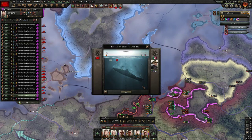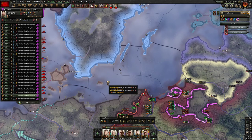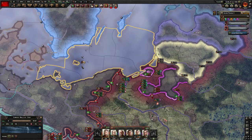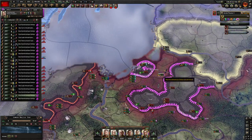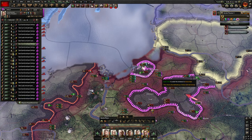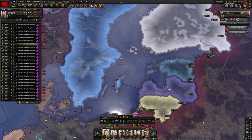Germany lost two convoys — that's pretty significant. I'm wondering if they were trying to reinforce Königsberg or extract troops from it. Let's take that off for now. They're out of supply, and if we take Suwałki they should have no more supply left. We also lost five submarines — that's okay, we can just build more.